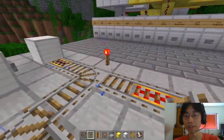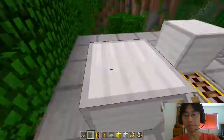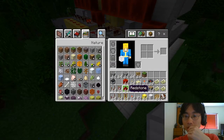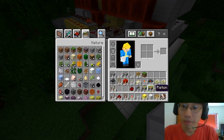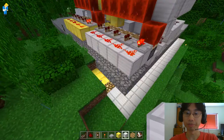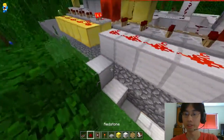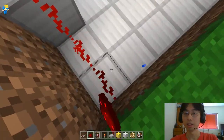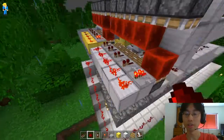Back, alright. So the next part is wiring - the wiring is a little complicated. Let me try and remember how I did this. Alright, so we don't need tracks anymore, we need our redstone dust. We'll need detector rails, redstone torches, and comparators. It's already on one-one, great.